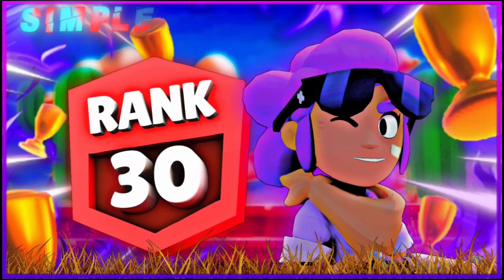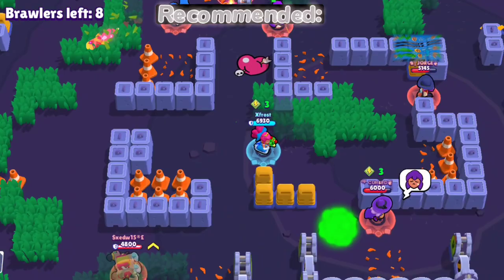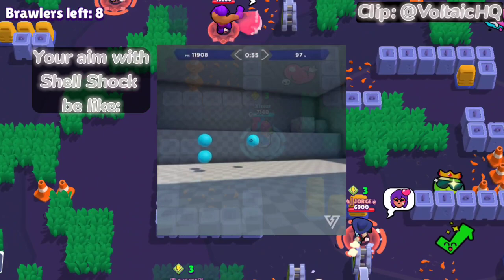Let's start with what star power and gadget is best for Shelly. I would say Shell Shock and Clay Pigeons. Shell Shock is so underrated and really good for Shelly. Between the two star powers it comes down to preference, but I think Shell Shock is better because it's really OP for endgame — it gives you a better advantage over a Band-Aid Shelly.